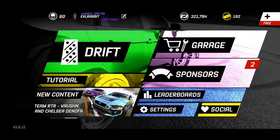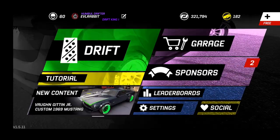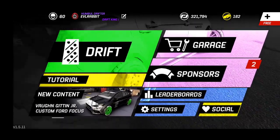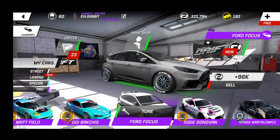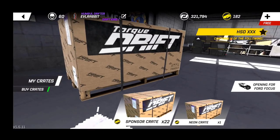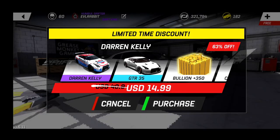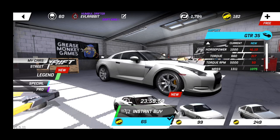Welcome back to the channel - Torque Drift back on the mobile platform. We've got a little bit of money and some gold, so it's time for another car build. I've been meaning to build this car for a very long time. We're going to open some crates - I believe I've got 23 crates: 22 sponsor crates and one neon crate. The car we are going to buy and build is the R35, and we've got 320 grand so we're going to instant buy it.